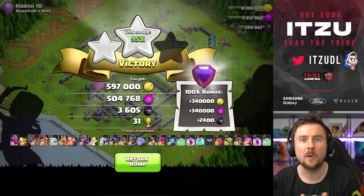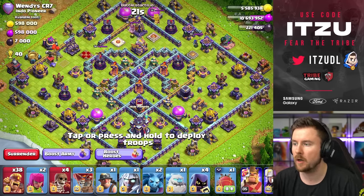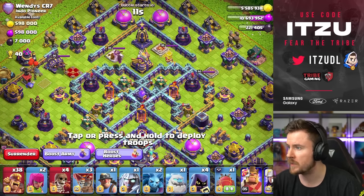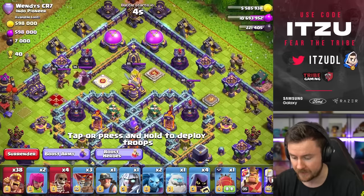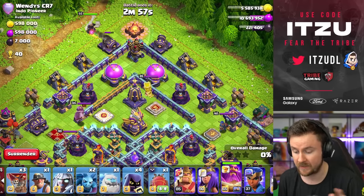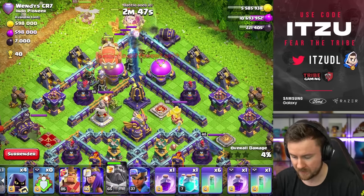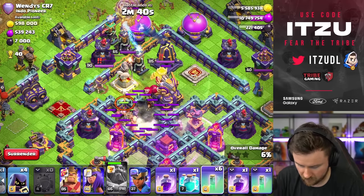Now we're going for three stars — it's a diamond base. Normally with the super archer blimp you go for the town hall, but here it's totally fine going from the opposite side, especially prioritizing the eagle. I think landing on top of the builder hut would be great. Going with the ground warden so we can delay the first balloons, deploy them on the air defense, then deploy the blimp. Warden ability ready, things looking good.